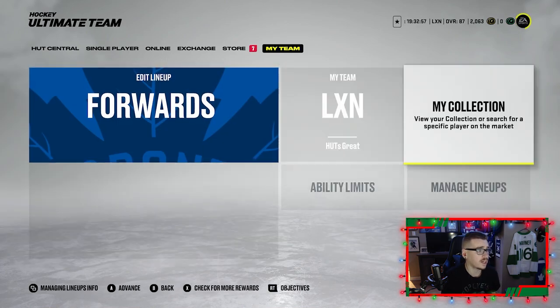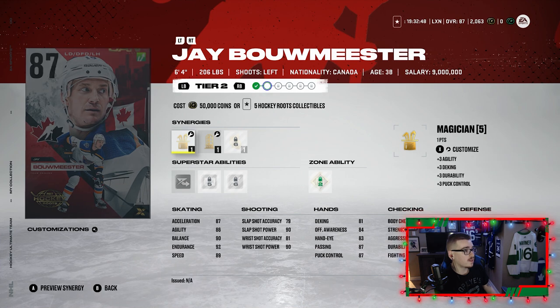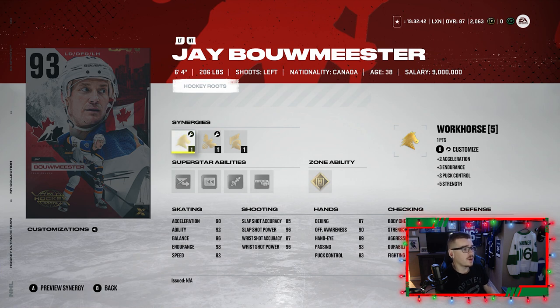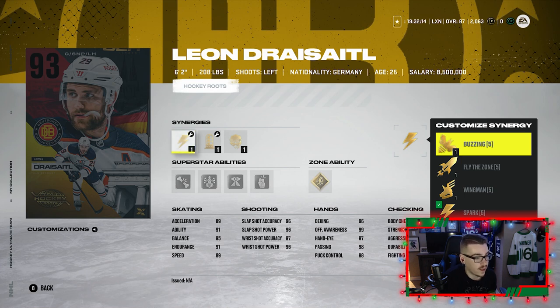Looking at the cards, they look pretty decent. Taking a look at the master set players — we got J Balmeister who gets up to a 92, but I'll show you the 93 overall version. Pretty good looking card: Bombardus, Spark, Magician, Workhorse, Buzzing, Applesauce, Protector, Light the Lamp, and Gladiator. If you get some synergies activated on him — 6'4", 92 speed. We got Leon Dreissel, whose X Factor is amazing, so his 93 overall is going to be amazing too. He's got Spark, Buzzing, Fly the Zone, and Wingman.